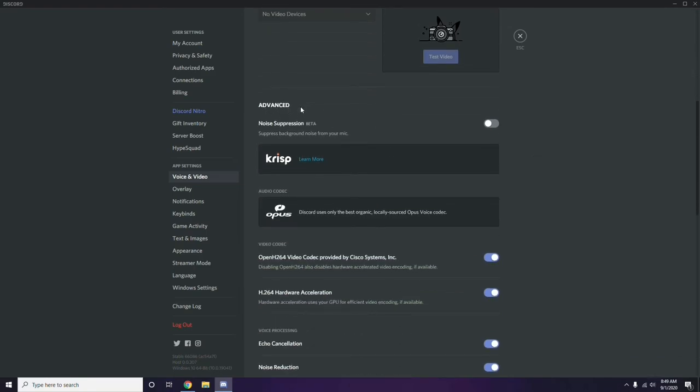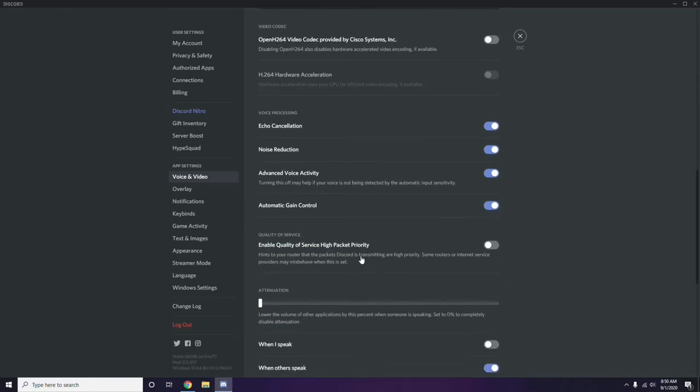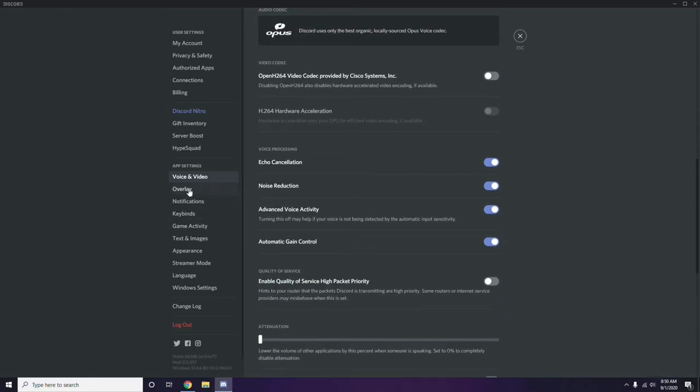In Voice and Video, scroll down to the Advanced option. Under Advanced, find the 'OpenH.264 Video Codec provided by Cisco Systems Inc.' and disable it.